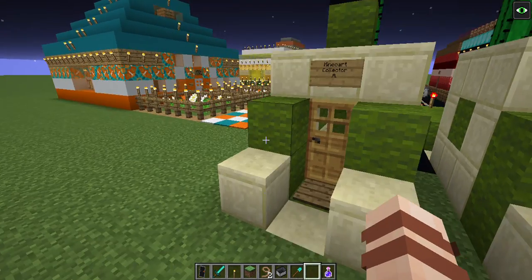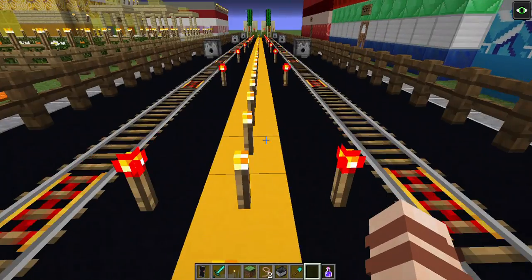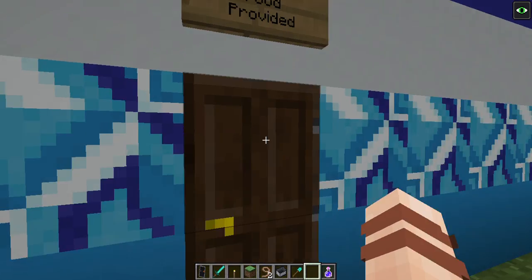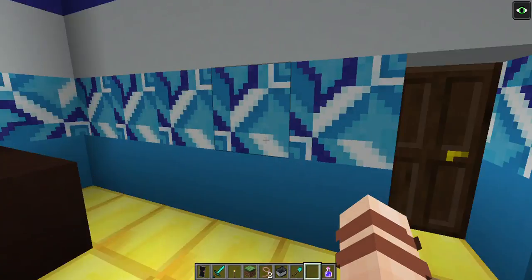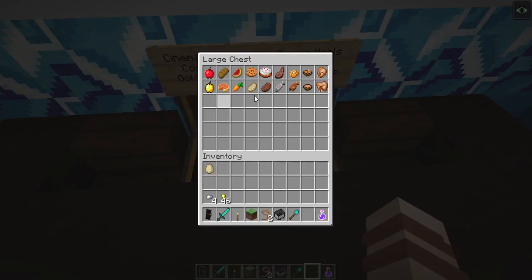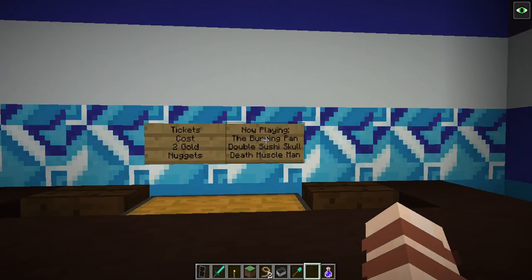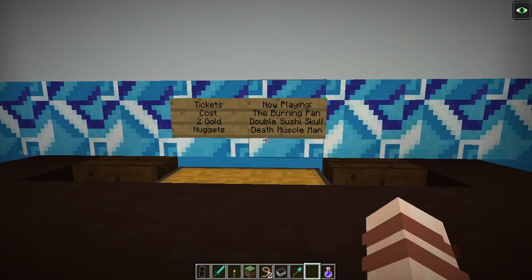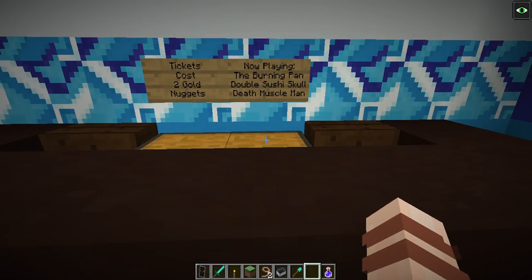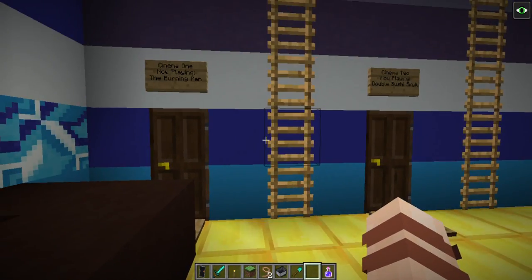Over here we have the Permafrost Cinema. Food is provided — actual meals, not just snacks, which is quite interesting. And over here are the tickets. These are everlasting movies inspired by paintings: 'The Burning Pan,' 'Double Sushi,' 'Skull,' and 'Death Muscle Man.' I think Death Muscle Man is supposed to be the Wither — we'll see about that. Currently there are no tickets in there, so maybe they're sold out.